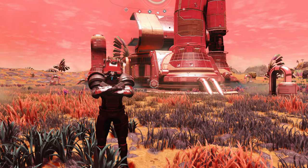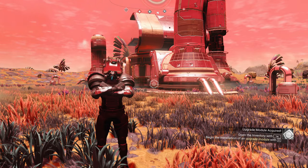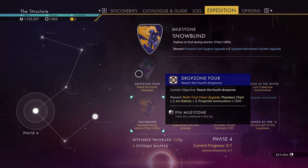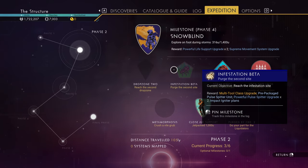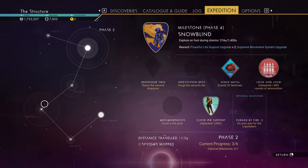Now, this one might actually end up being a lot shorter because if you recall from the first video, we ended up doing a lot more than previously intended. If we pull up the Expedition tab, we have the second drop zone, we have to perch the second site, and then we have to crush a Vile Grub. And honestly, that's it for Phase 2.